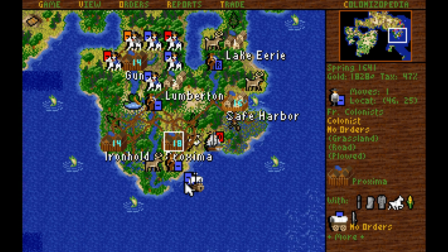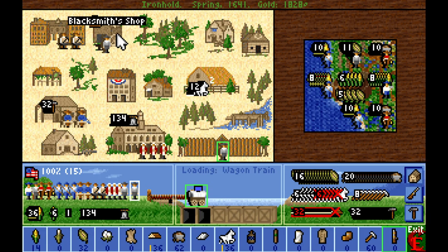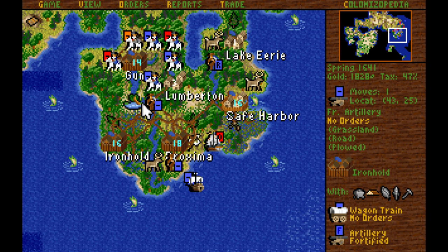I'm going to move the three colonists that just arrived over to Ironhold and train them as blacksmiths. We've got them set up properly. That will temporarily reduce our tool production, but that's okay.